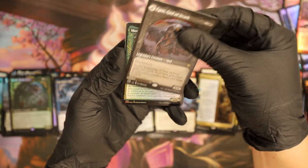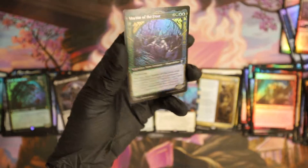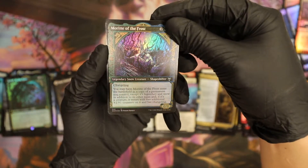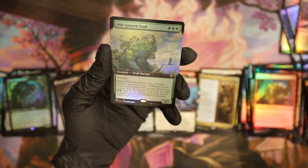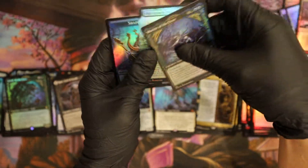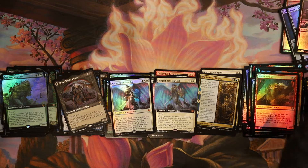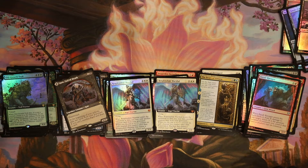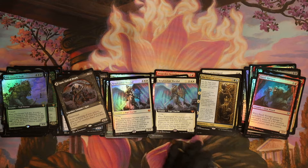All right, here we go — why can't we get Vorinclex back to backs? Here's a rare — Egon God of Death. We need these last two. Oh it's a rare, okay. All right, come on, redeeming card! Here we go — oh, the troll! Old Growth Troll.